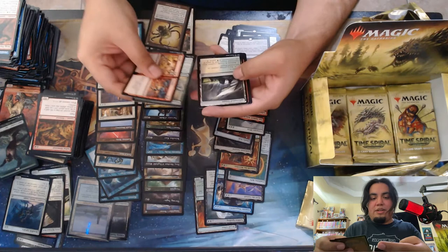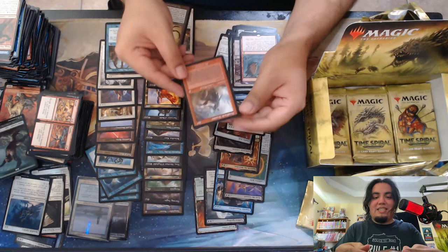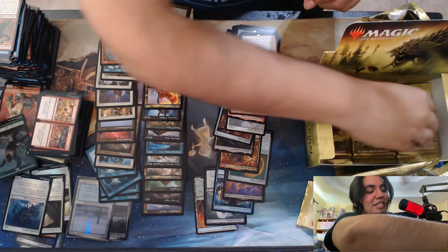Let's see, we got a red rare. Ooh, Wheel of Fate, nice — shifted up to mythic. And then a Dreadhorde Arcanist, not bad at all. Would look amazing in a cube.